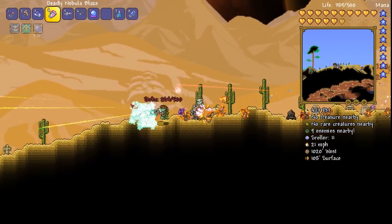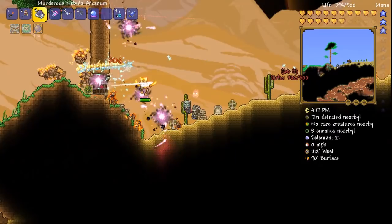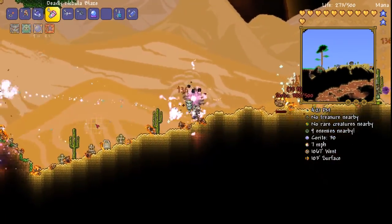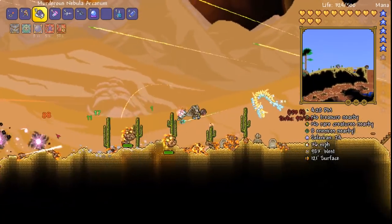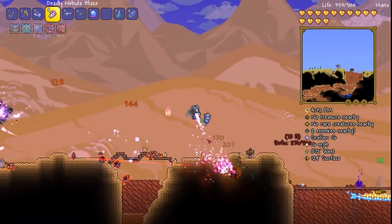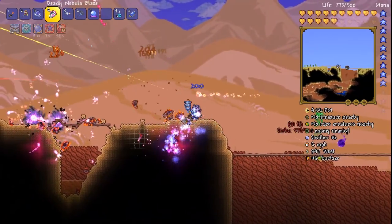And yeah, you've got your crazy machine gun. That's not too bad - I made up some chlorophyte bullets. Super good for the homing. I need to turn my sound down, this is way too loud. It's getting a little bit much. I've got to back off though - I'm getting hit a little bit by these guys. I suppose I haven't buffed yet. Throwing some potions in is probably going to be a good idea.